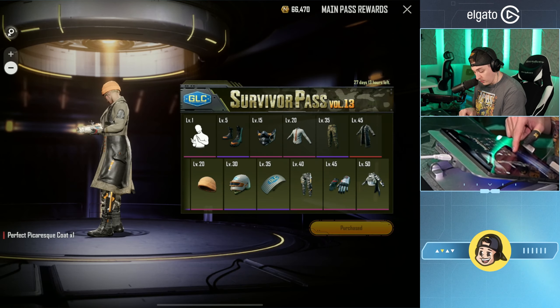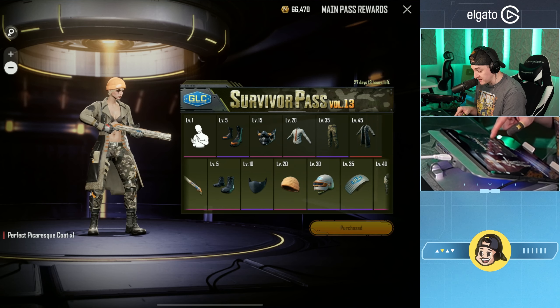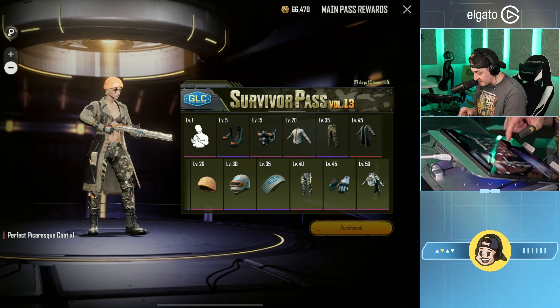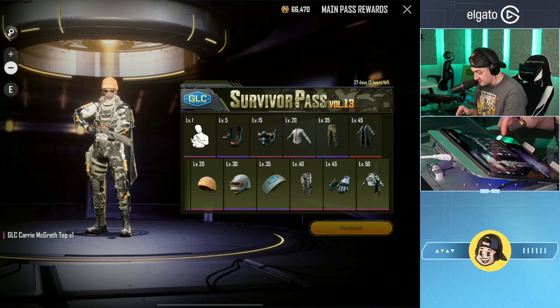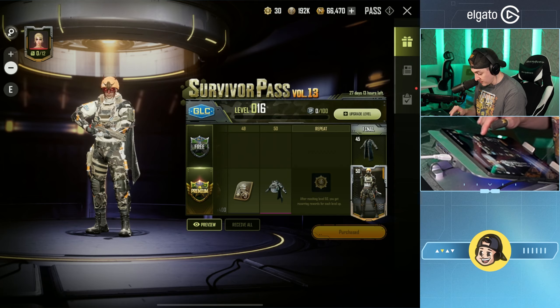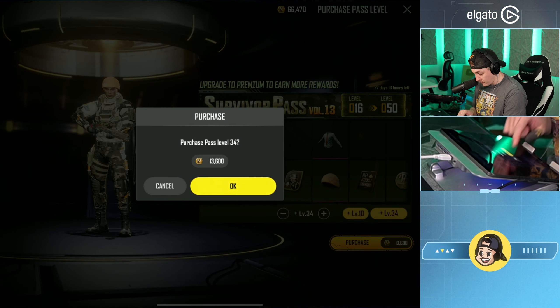Free mythic by the way — this coat. We have a mythic trench coat on the free side. I've never seen a free mythic before. Wait, that's like the only mythic in the entire pass — and it's actually for free. All the rest of this is technically legendary. Interesting.